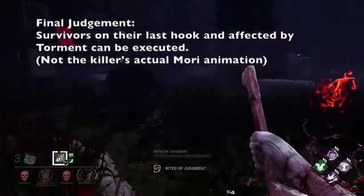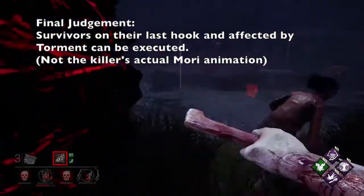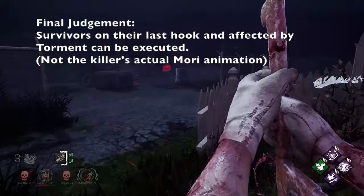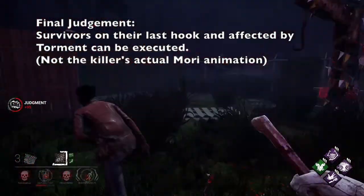Last is his Final Judgment. If a downed survivor is inflicted with Torment and they are on their last hook, instead of sending them to the cage, you will get a prompt to use Final Judgment. Using Final Judgment will perform a quick mori animation and kill the survivor on the spot with a quick cleave to the back.